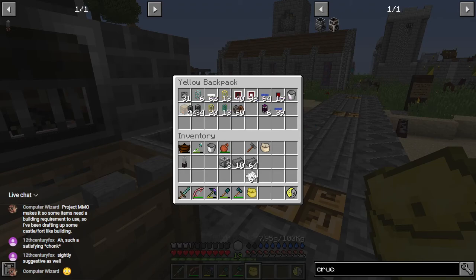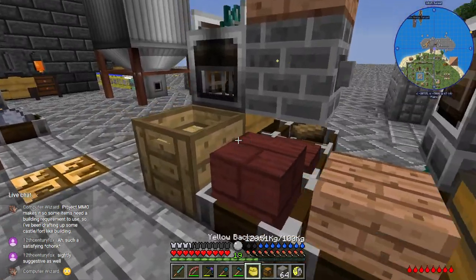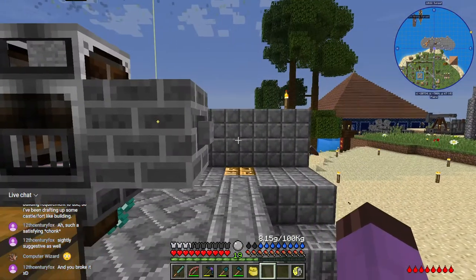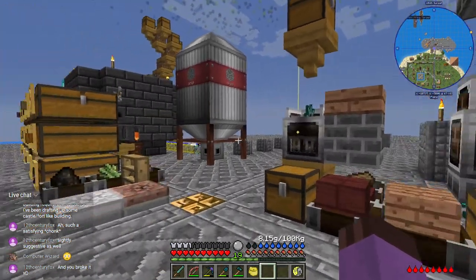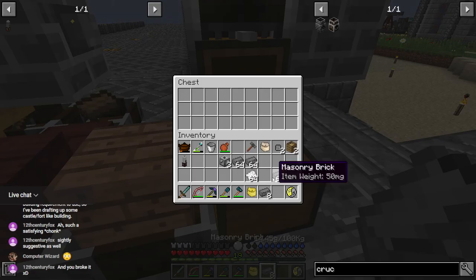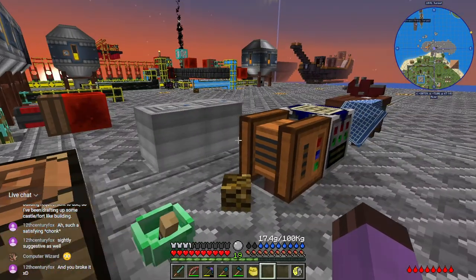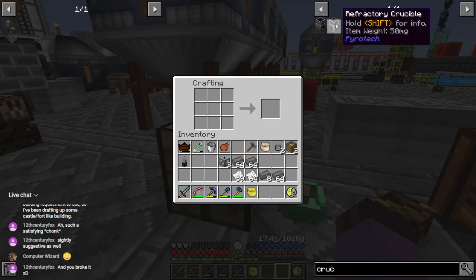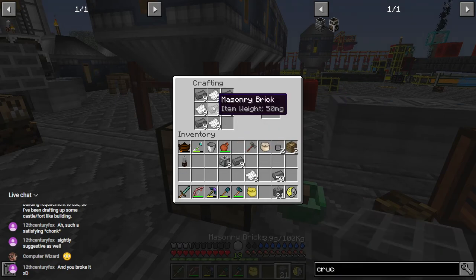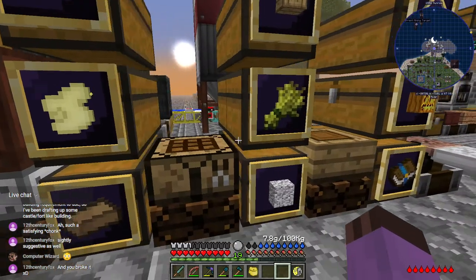I should just swap these out for chests — chests are so cheap now and have so much more space, there's no reason to use these for intermediaries anymore. Now can I make at least 21? Yes! And a bunch of crucibles — now I'm going to need a bunch of refractory clay.